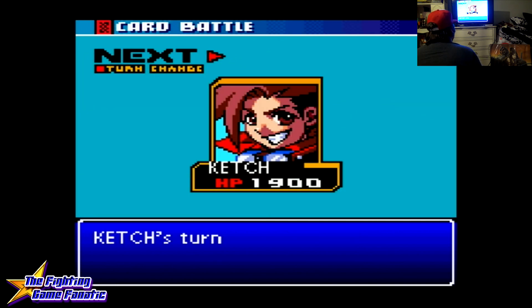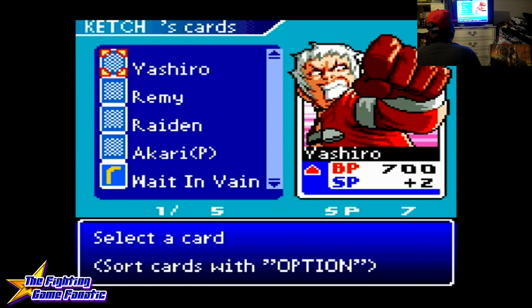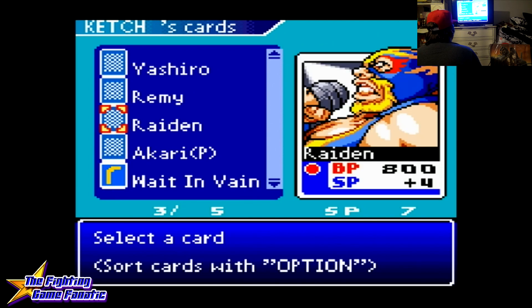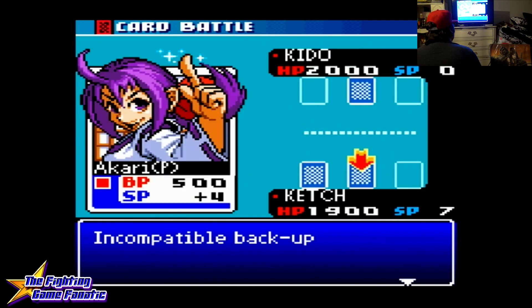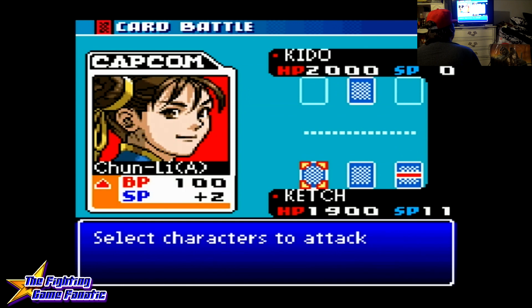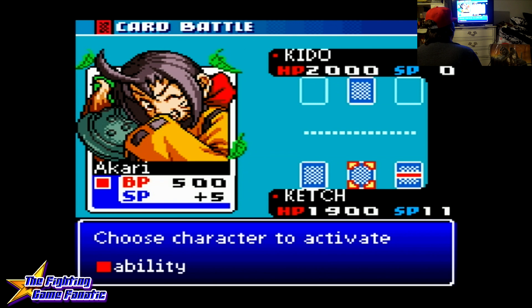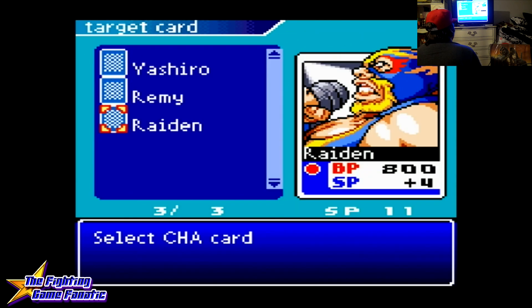Characters unfroze — it's always a plus. There's Yashiro, he's a pretty good one. I'll throw in the other Ikari. You can also back up some character cards to add extra strength. We're going to use Ikari's ability and get Raiden's BP for Ikari. It's called Ponteleaf. Now she has 800 battle points.